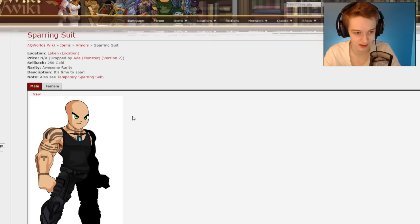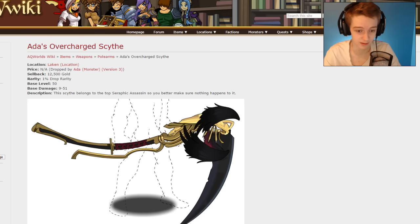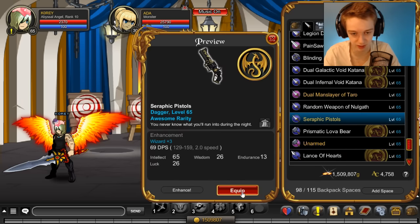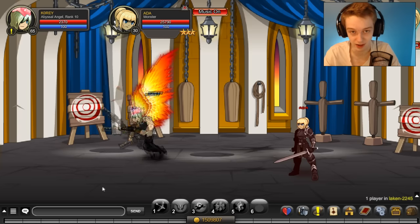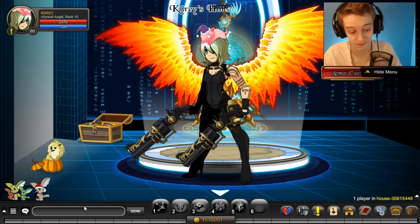The third battle drops a few other things, including a scythe. In game I also have the dual pistols — these are for members, but I thought I'd throw them in here too. If you like the look of those pistols, they probably go well with a certain set.